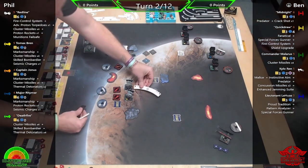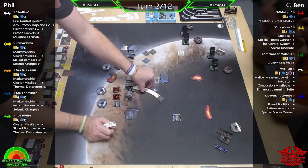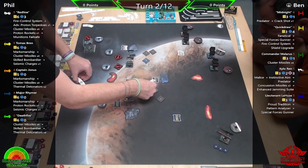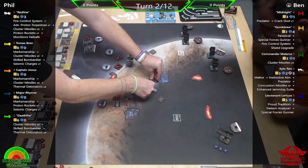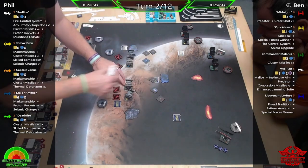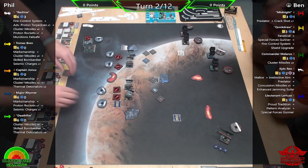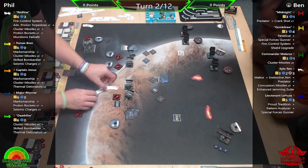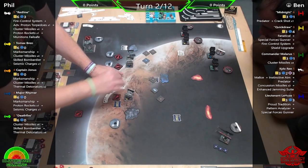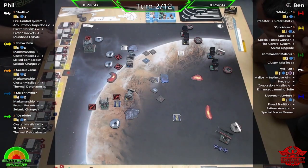Cluster Missiles are getting used more now that lists use more ships, making it more likely to pull off a shot with the cluster missile and have another viable secondary shot. When lists were maybe three or four ships, it wasn't happening enough to warrant really taking Cluster Missiles. Ben's Concussion Missiles are another good one against swarm-heavy lists, since they can cause damage to more than one ship at a time.